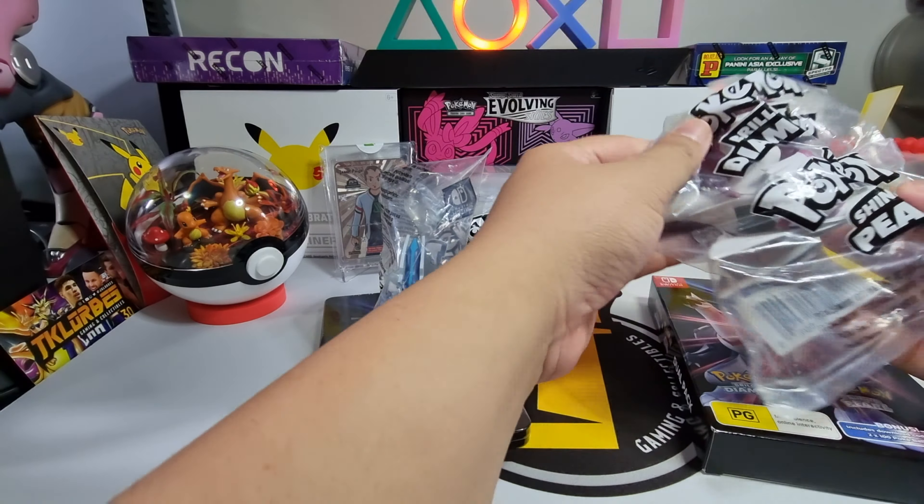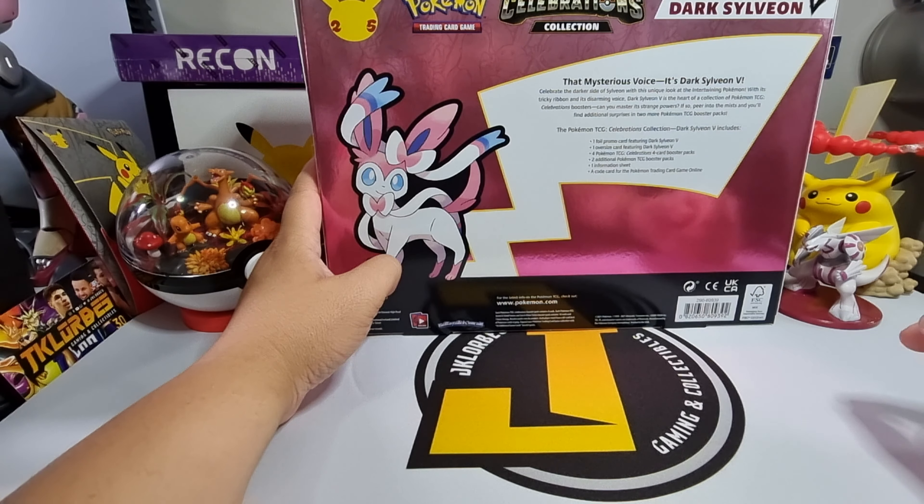For the trading card part of the video, we'll be opening a Dark Sylveon V Celebrations collection. We'll open the Dark Sylveon V box first. It comes with the Dark Sylveon V promo card and a Dark Sylveon V oversized promo card. It also comes with four Celebrations booster packs and two additional booster packs at the back. Here's what the back of the box looks like — just a Sylveon V picture and some product information.